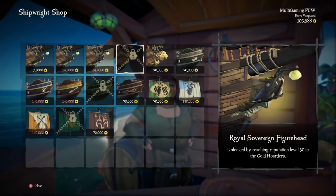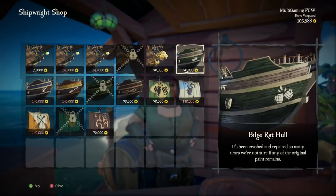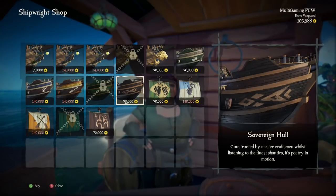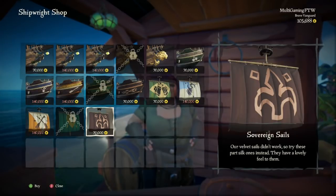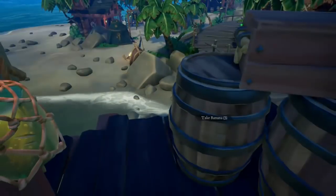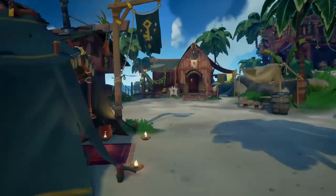Here's the ship customization — notice these are different heads with different colors and different designs. Hunter of Cursed Skulls, Hunter of Cursed Crews, and Hunter of Fort Skulls commendations now track properly. Also, loot items can no longer be dropped behind the captain's table on a small ship when trying to place them on the table. There's a lot of new things added in — I'll leave a link to the full patch notes in the description below if you're interested in checking it out.